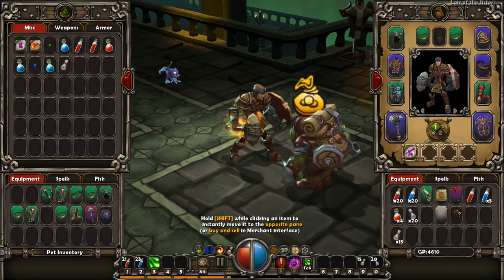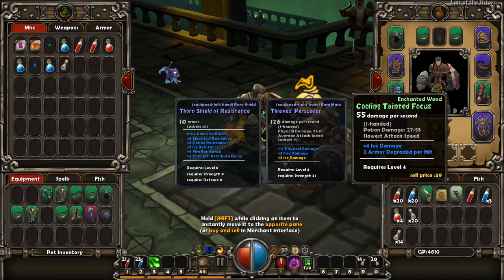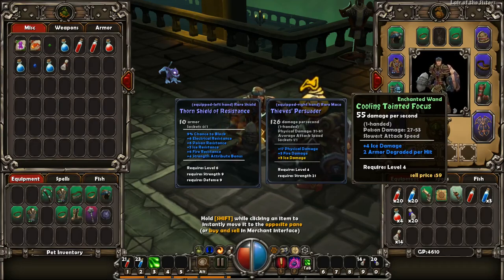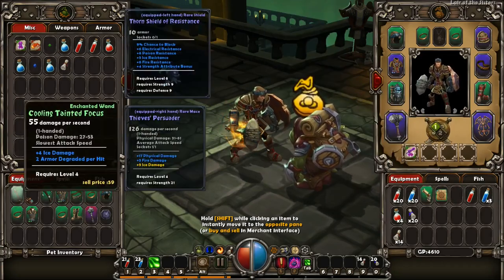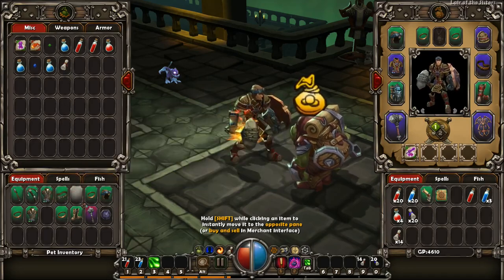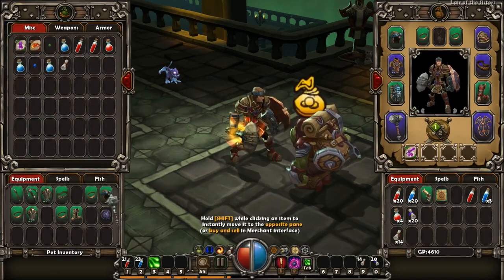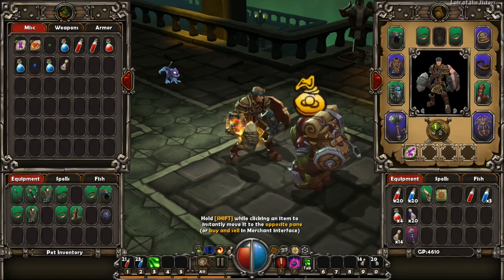While we're here, let's take a look. What is this? A cooling tainted focus — 55 damage per second, slowest attack speed, requires level 4. It's green, I want to collect it. Anything that has a color, I want to collect it. And this Warhammer — I want to use that.